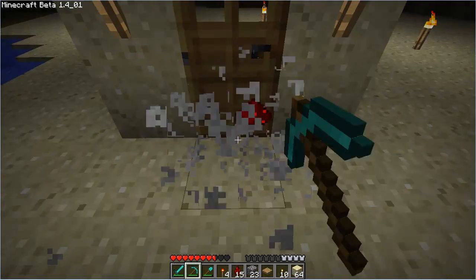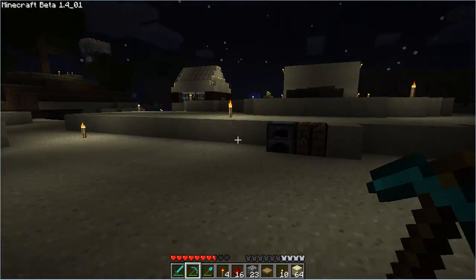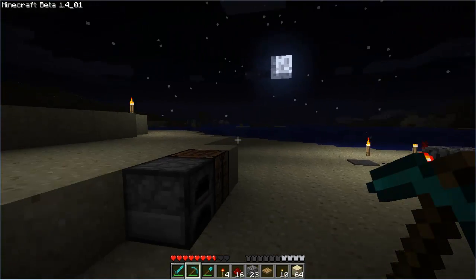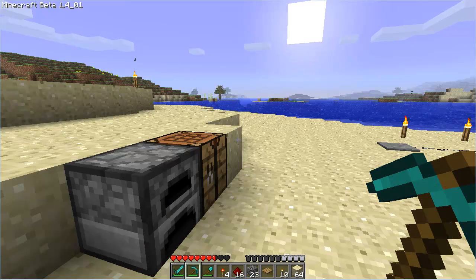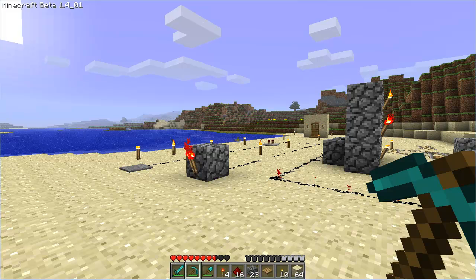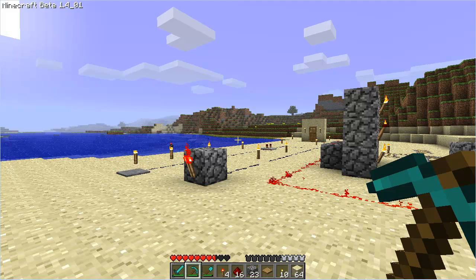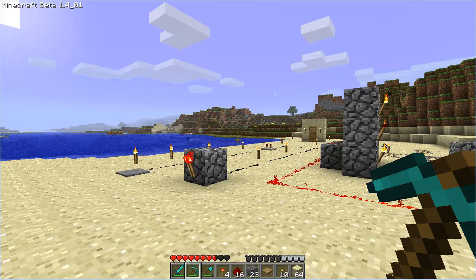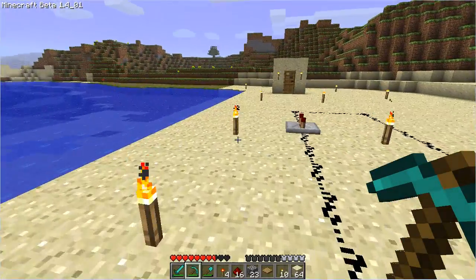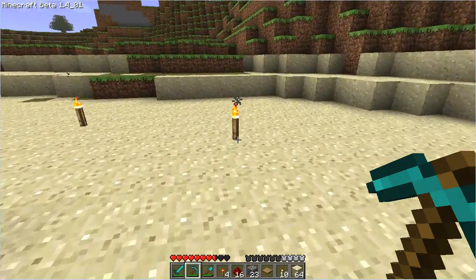Now we're going to get a little more advanced. Let me run to the house real fast and sleep off the night so I can show you guys what it is during the day. Alright, I'm back, and what we're going to be doing now — I forget what it's called — it's called a five-block pulsar. What we're going to do with it — you can use it for notes, you can use it for all sorts of stuff, it's basically up to you what you want to use it for.